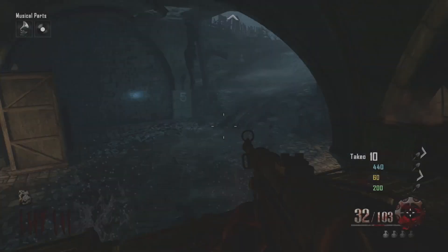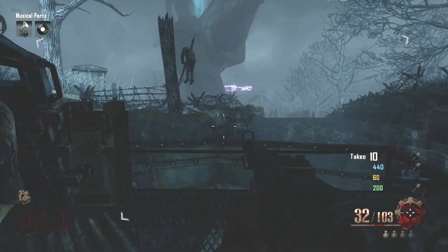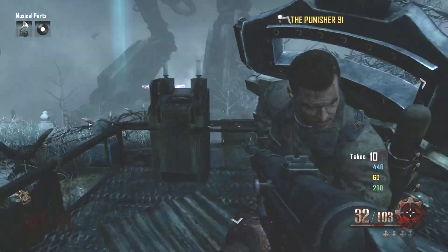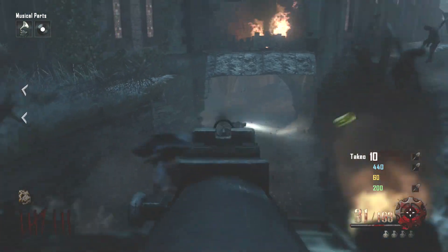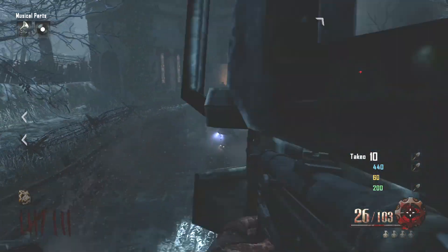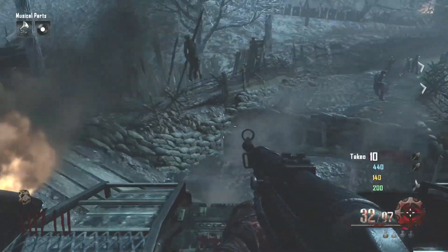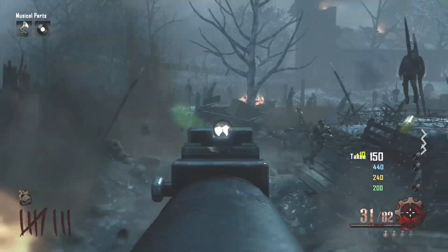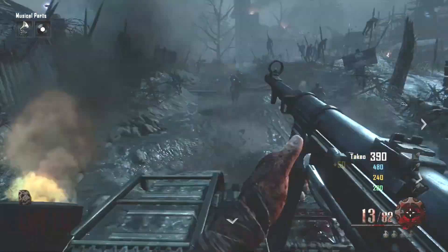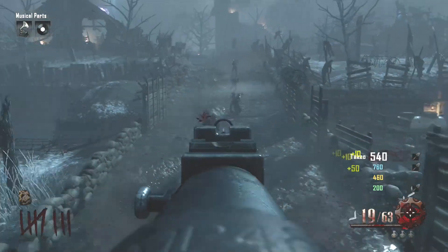The next part we're going to get is usually around round eight. The big guy is going to spawn — get on the tank, this is the easiest way to kill him. He'll glitch and meet us all the way down at the bottom where the tank has a cooldown period. This is by far the easiest way to kill him so you don't have to be running around the map with him chasing you, risking getting killed, and you'll get an easy part from him as well.